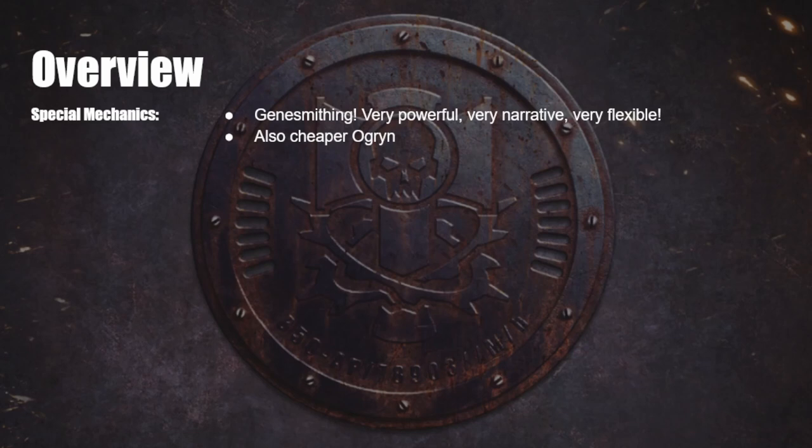The final little thing that makes House Goliath special is that they get access to cheaper Ogryns. So if you want an Ogryn in your Brute selection, yeah — cheap times.